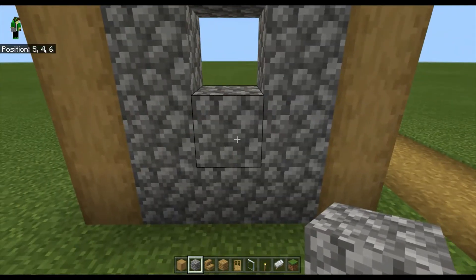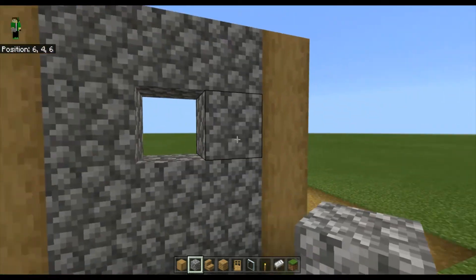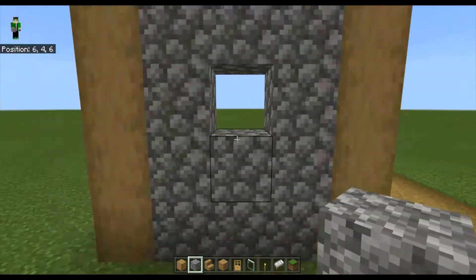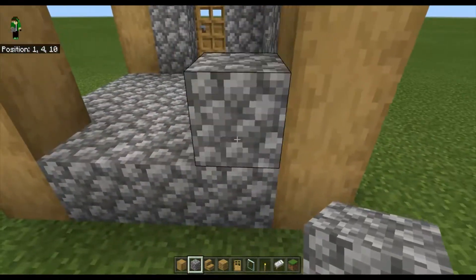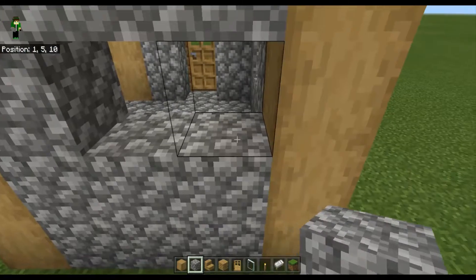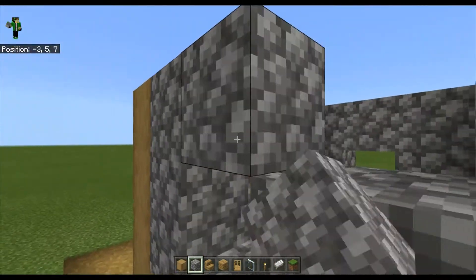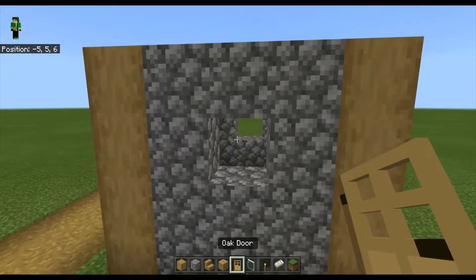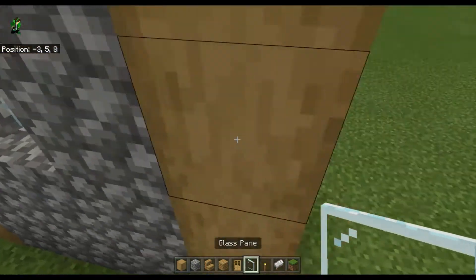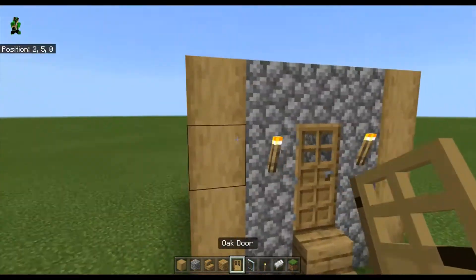Fill the walls all in and then make a window shape — kind of like a circle but really a square circle, like a ring. You just want to make that opening, then grab the glass panes and place them in for the windows like that.